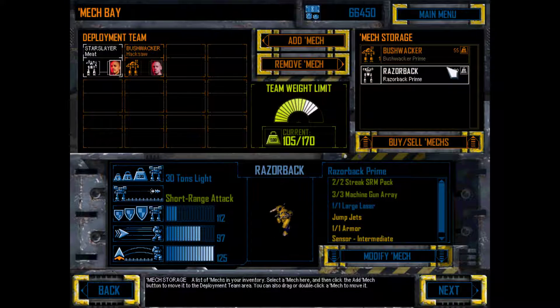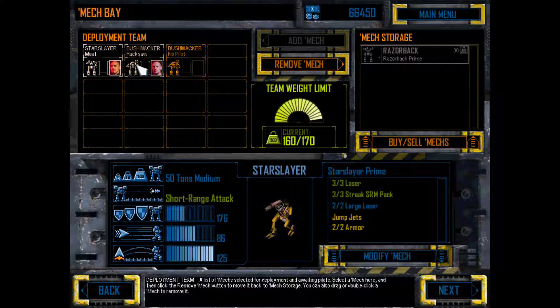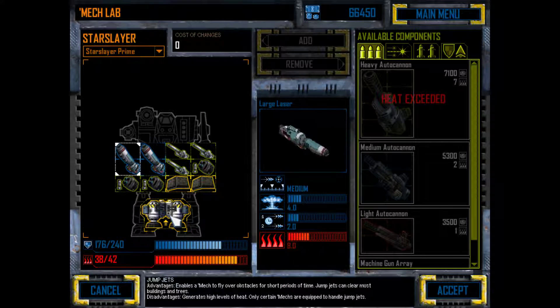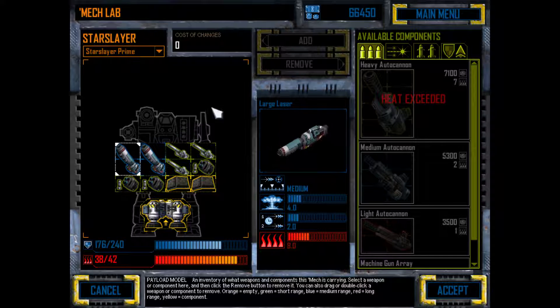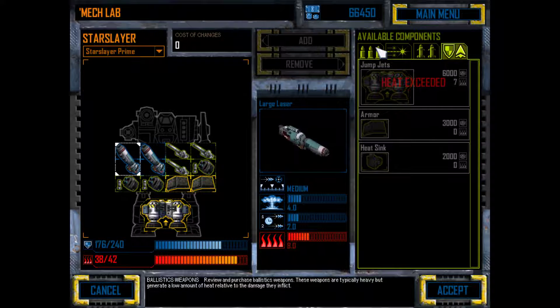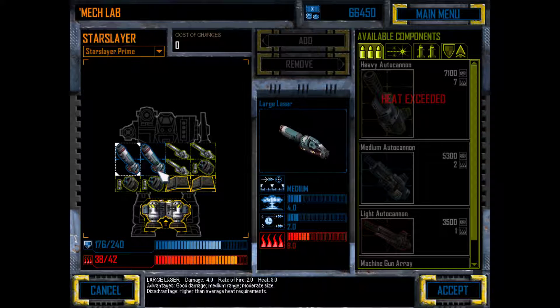It looks like the armor on a Hunchback in this game is the same as the armor on a Bushwhacker, but Bushwhackers are faster and have a longer range attack. I think we're going to go ahead and buy ourselves a Bushwhacker to replace the one we lost. We can't actually use it currently, but we could bring the Razorback out and put the Bushwhacker in. In the mech lab, you can change weapons and armor on a mech and remove its jump jets. Every weapon generates heat, and each mech has only so much heat capacity.